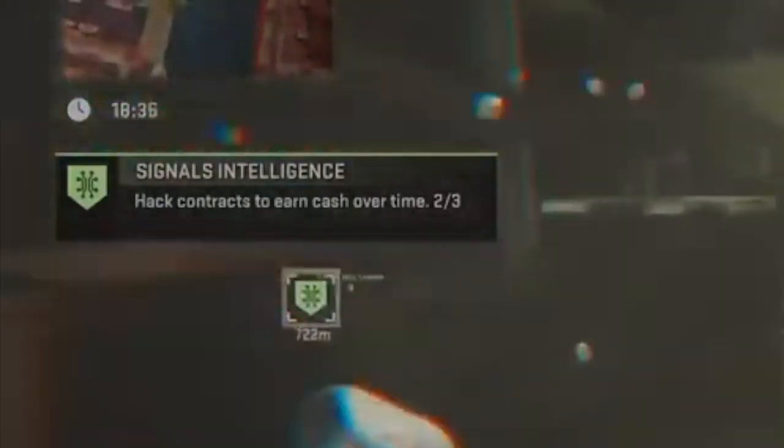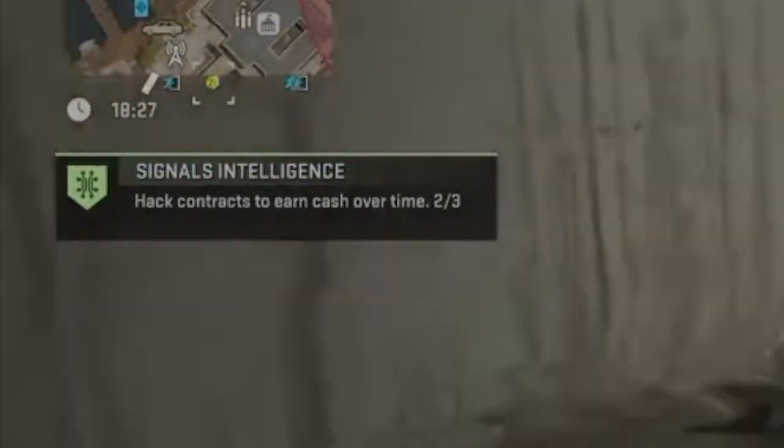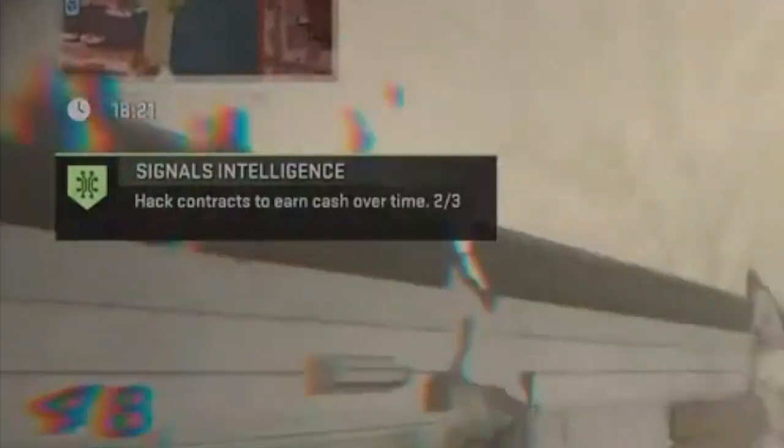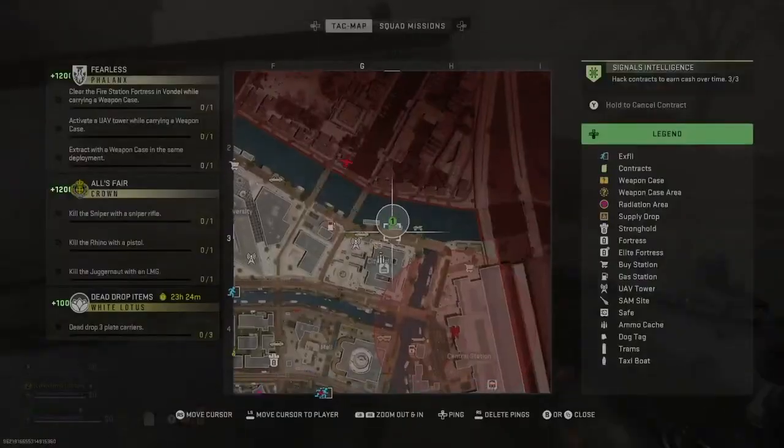If you can find those same contracts in a grouped area, it's going to be a lot easier. You can keep hacking the same contracts to complete the mission of getting four missions done in six minutes. We had plenty of time left over - he already had one contract completed, one of the phone contracts in his area.